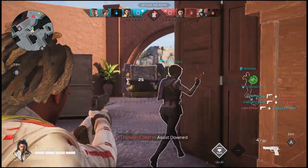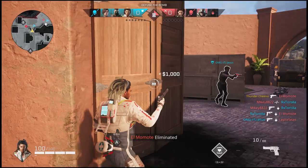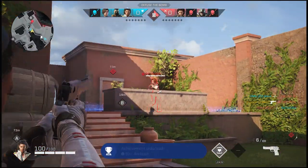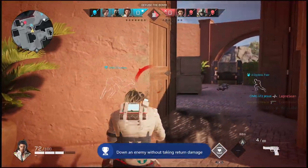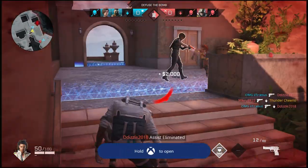As the match goes on, characters will get progressively stronger, with more perks, equipment, and more abilities that you're going to have to watch out for. You can only change your character once a game, and that's during halftime. So once you pick a rogue at the start of a match, you're locked in until the halfway point when you switch sides.